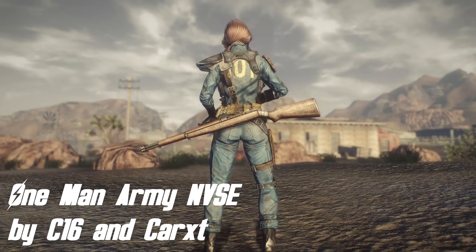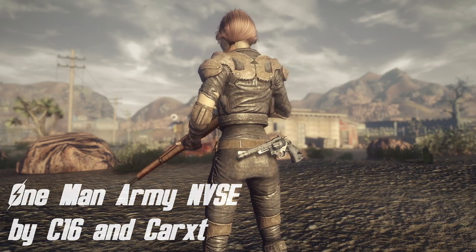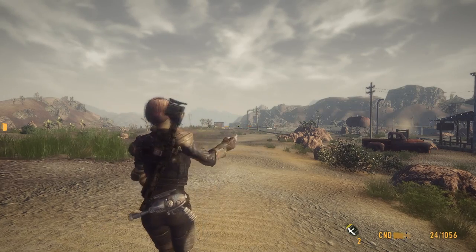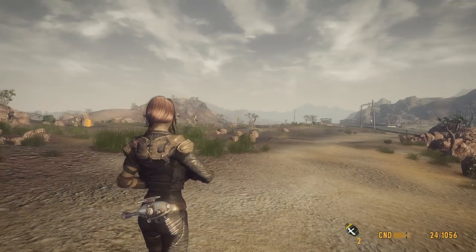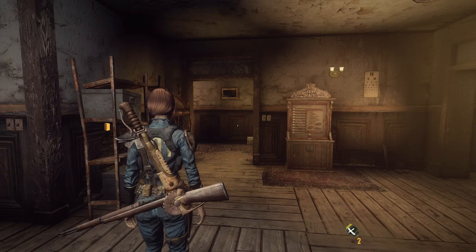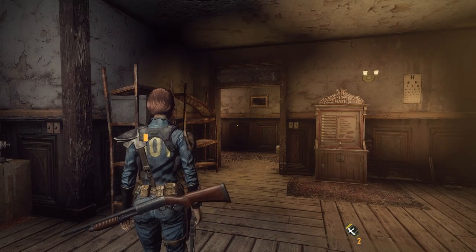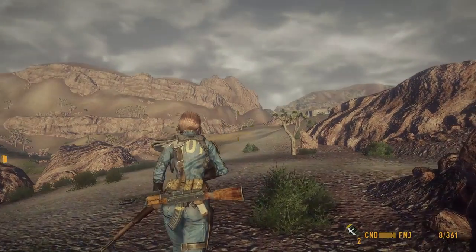Our next mod is called One Man's Army by C16, and it enables a second holster on your character. There was a mod similar to this called Armed to the Teeth, but that one put the holster on your character's back, which caused a lot of clipping issues. Now it is a bit lower and placed horizontally. It uses a simple system: when you equip a different weapon, your last one will be placed on your back. So for example, if you have a pistol and switch to a shotgun, that pistol will be shown on your back. The mod works for almost every type of weapon, even melee ones, except for two-handed launchers — so no Fat Man on your back. It also works with any modded weapons. Thanks to the holster's new placement, there are almost no clipping issues. Note that you have to choose either this mod or Player Head Tracking, unless someone makes a patch. But overall, a great mod that is going to make a lot of wasteland photographers happy.